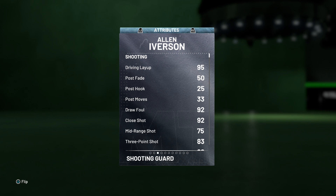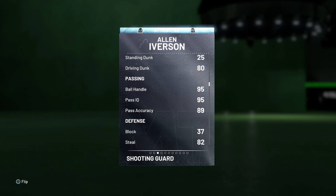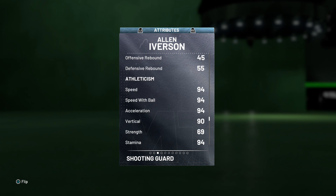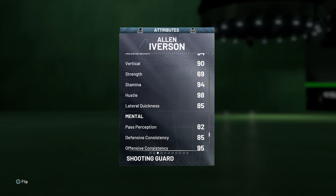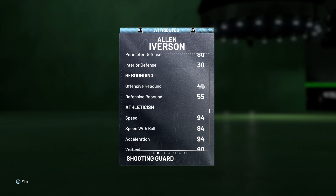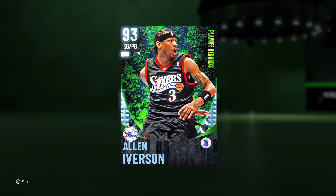He might actually be kind of terrible because he can't hold Range Extender and he can't hold Clamps, which is surprising for an Allen Iverson card. If he's undersized, 2K should be blessing him up. He's got a 95 driving layup, 75 mid-range, 83 three-pointer — not sure how that works — 86 free throw, 80 driving dunk, decent ball handling and passing. Defense is okay but no Clamps, so people will walk by him. 94 speed, 90 vertical, 85 lateral quickness. All around, not a special card, but it's Allen Iverson so let's have fun.